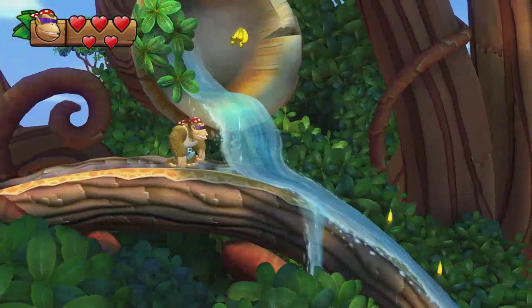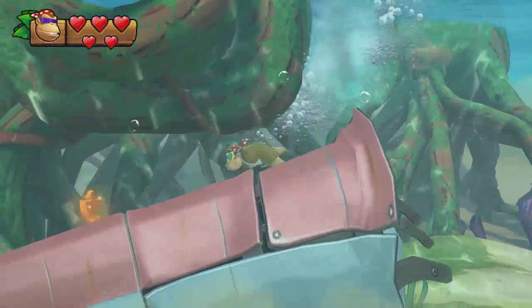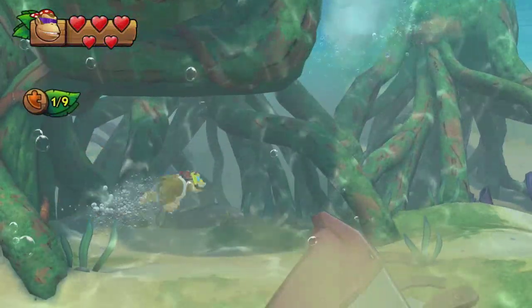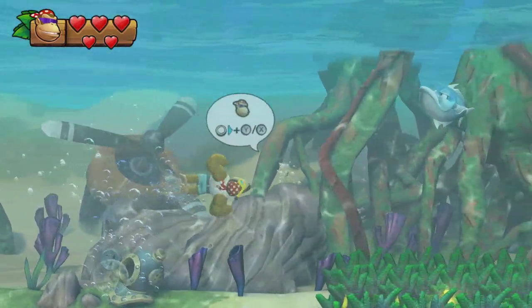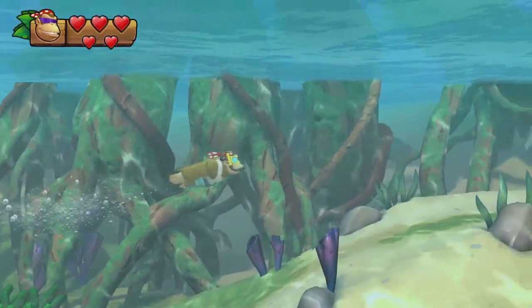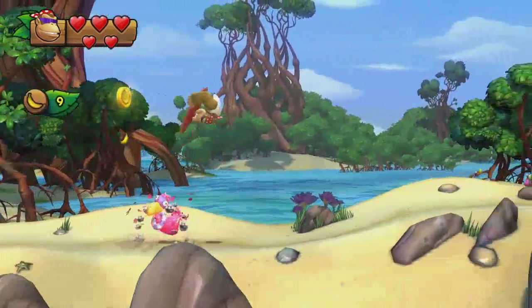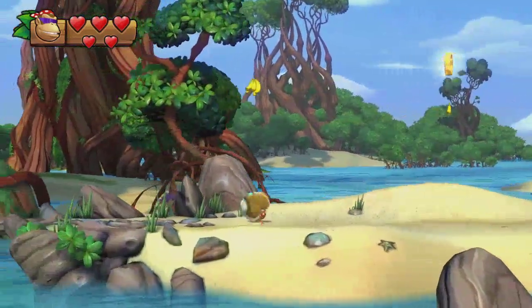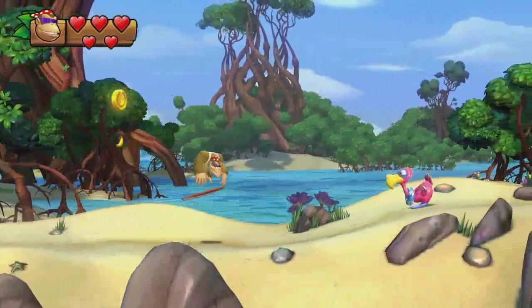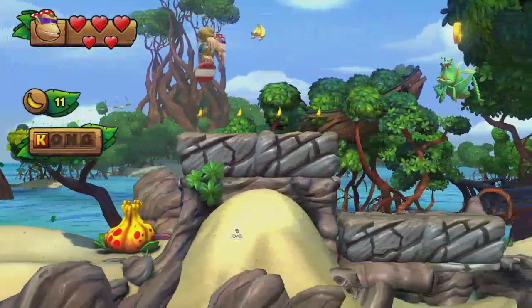You start out the game by rolling down this slope, steering to the left, and swimming to get the first puzzle piece. You press X, wait a second, then press A — afterwards immediately press X again and do the same thing. This speeds you up and gives you control at the same time. What I did there is called an enemy bounce. Enemy bounces give you extra height, extra speed, and preserve your speed.